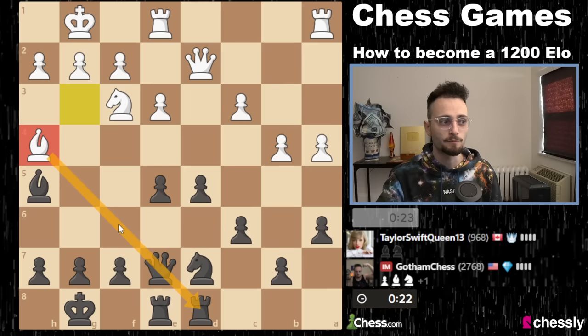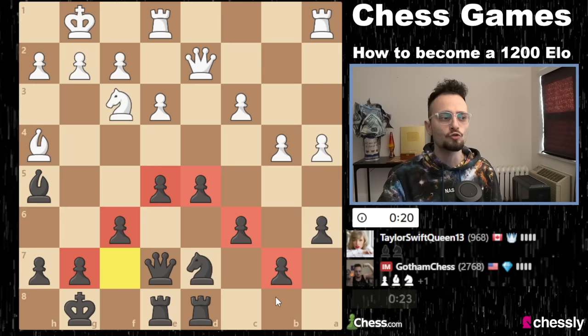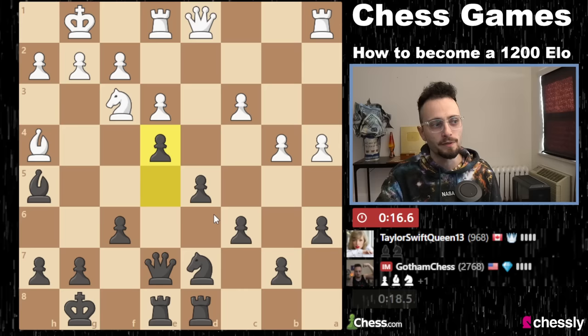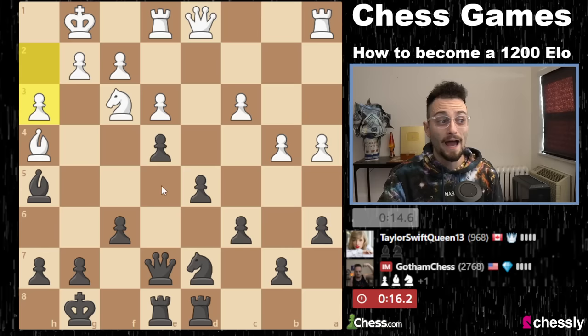Bishop h4 is a nice move. I've got to block this — I can either put my knight or my pawn. I'm going to play f6; it's not so bad because everything is super held together in my position. My opponent can try to poke some holes here with b5, but I don't have to take anything. That actually walks directly into a pin — put pressure on the pinned piece. Now the knight can't move, and spotting that tactic is critical.